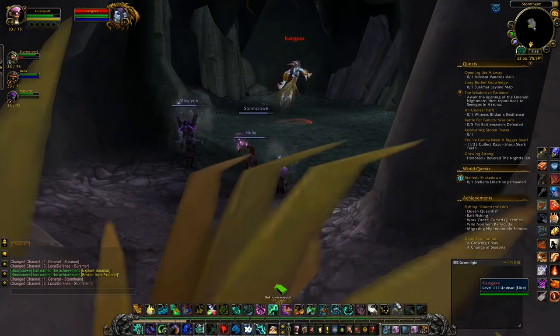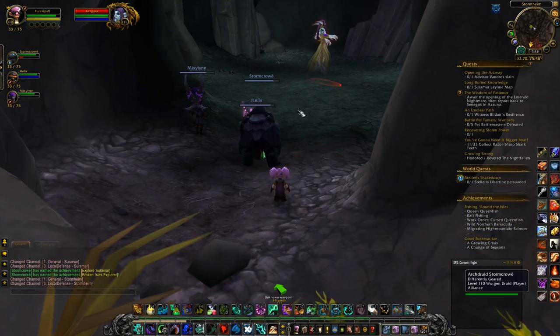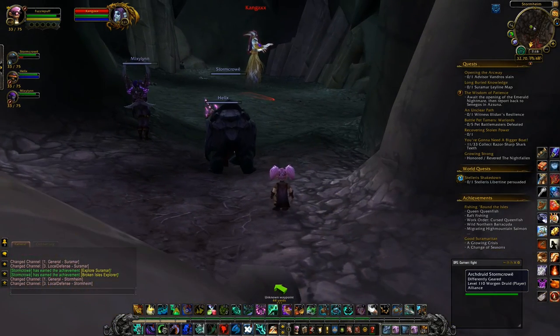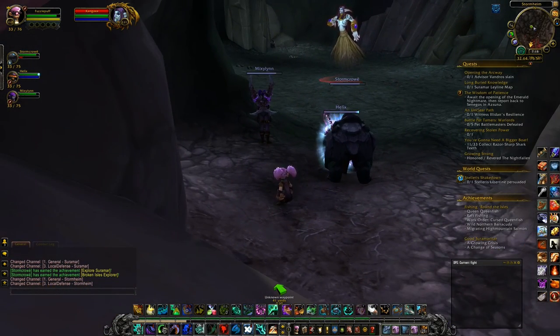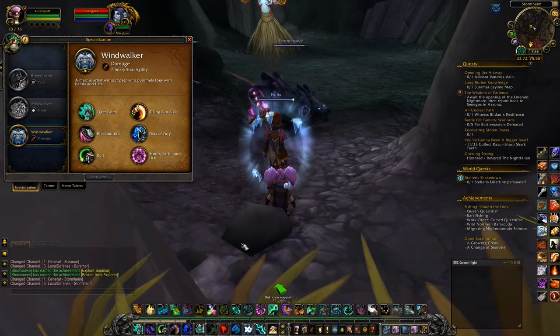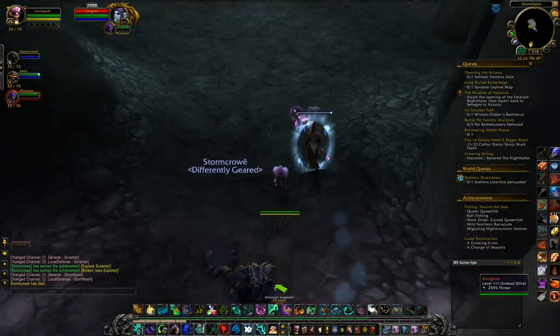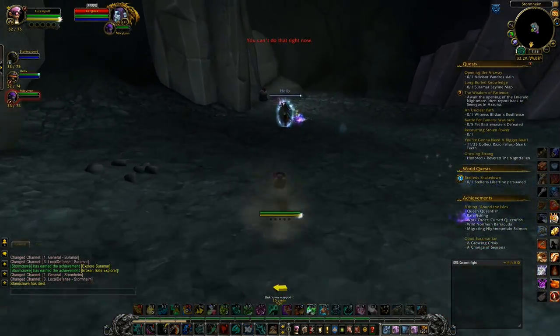This orb is being guarded by a level 111 elite mob named Kangax who should be avoided at all costs because she will one-shot you. If you have stealth, stealth past her; if you're in a group, have someone be a diversion and pull her out, or you will die. Make your way by her and get the orb as quickly as possible.